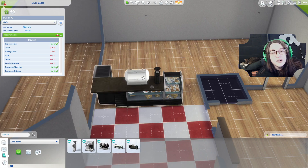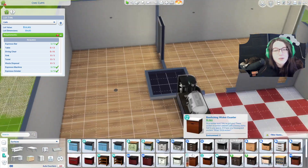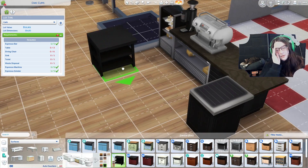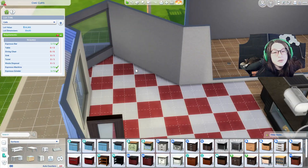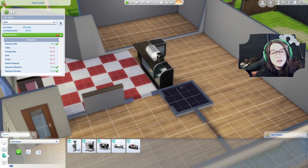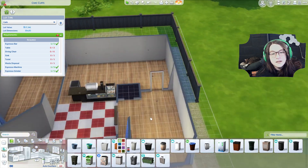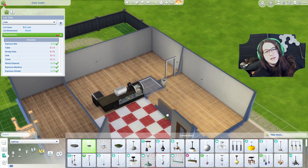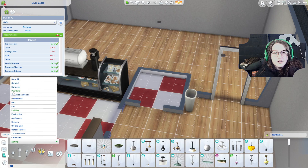I'm finally building the bar. I wanted to move the espresso machine along the side but you can only place it on the espresso bar counter. I had Move Objects on so it's not like I didn't try. We added a dumpster and a bin — don't get used to the bin there, I do move it — and we're continuing the checkerboard tile.